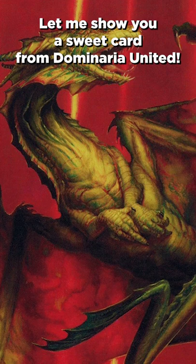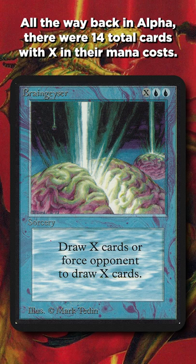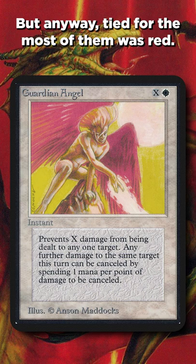Let me show you a sweet card from Dominaria United. All the way back in Alpha, there were 14 total cards with X in their mana costs, which actually is a lot for any one set. Tied for the most of them was red.